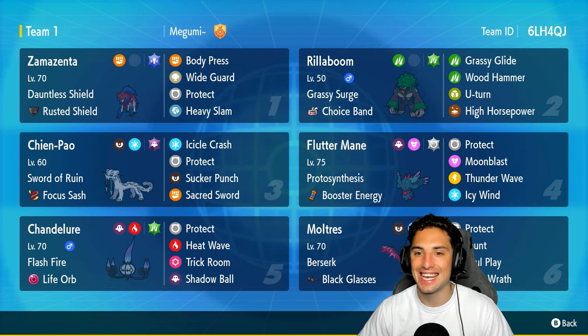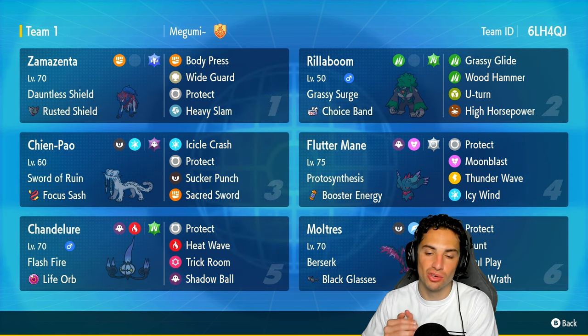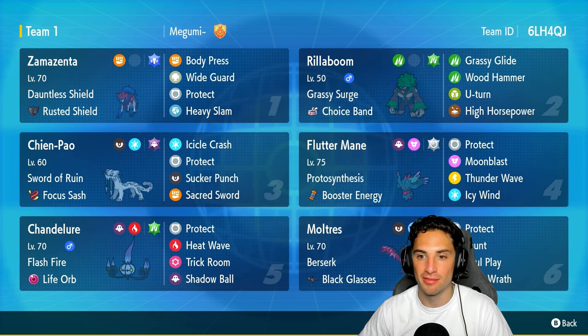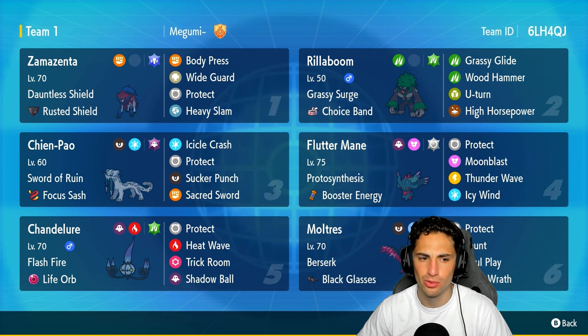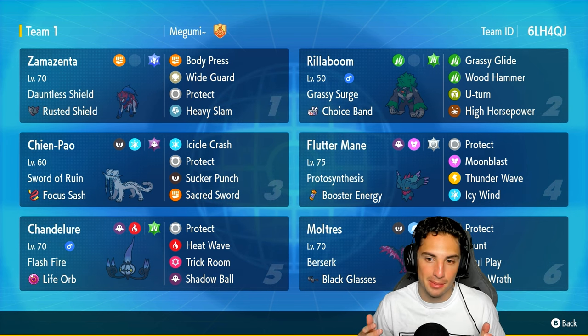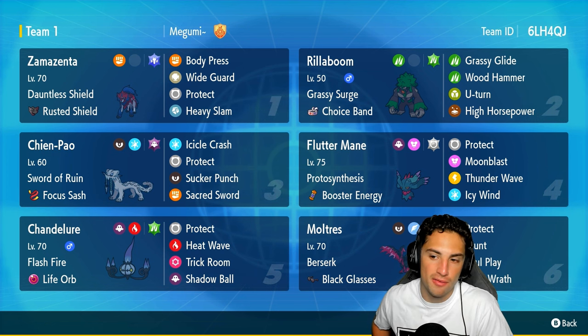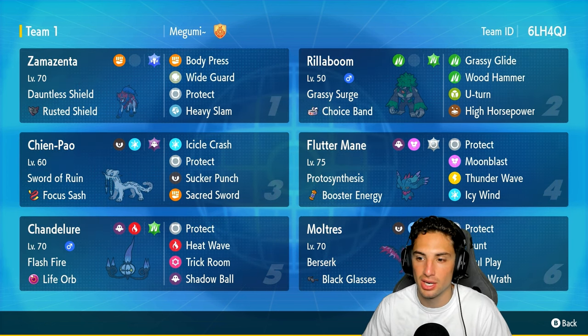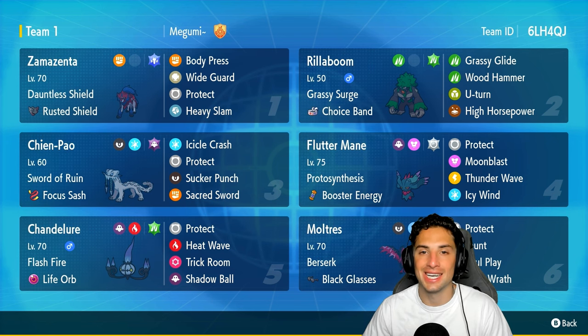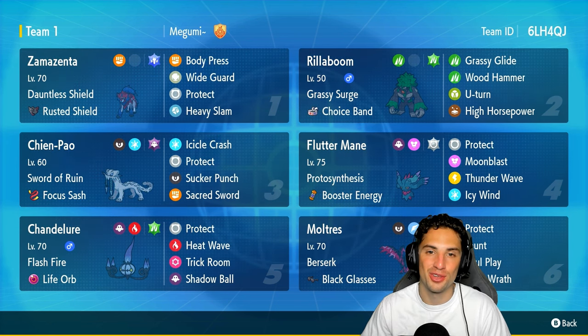Zamazenta is rocking Body Press, Wide Guard, Protect, and Heavy Slam. Our final four Pokémon feature Rillaboom, Flutter Mane, Chien-Pao, and Moltres. Rillaboom has Choice Band for insane damage — Grassy Glide, Wood Hammer, U-Turn, and High Horsepower. We pair Choice Band Rillaboom with Chien-Pao for big damage. Flutter Mane and Moltres are more of a support build — Icy Wind and Thunder Wave for speed control, and Moltres has Taunt. If you want to run the team, the code is in the top right corner. Let's hop into our first match.